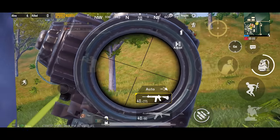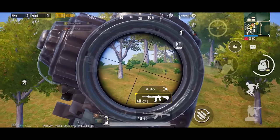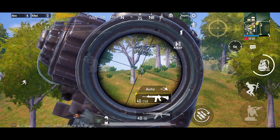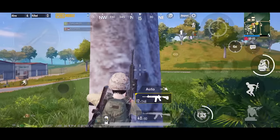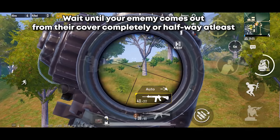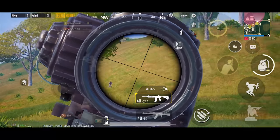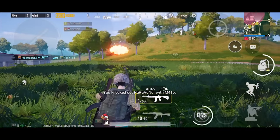A similar tip: wait for your opponent to come fully out from cover before shooting, so you can kill them easily. If you shoot while they're near cover, the enemy will immediately hide behind it and now they know your location. So always wait for the opponent to come out completely or at least halfway. This gives you extra time to take them down — wait until the enemy is halfway between covers, then start shooting.